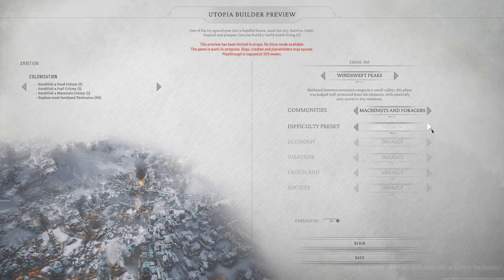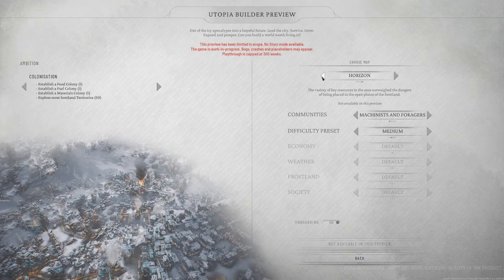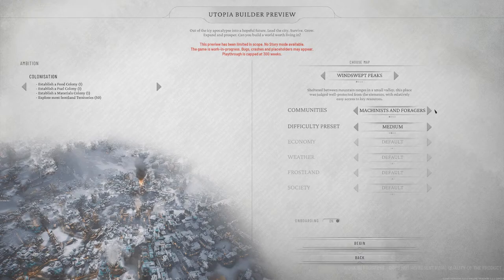'Windswept peaks — shelter between mountain ranges in a small valley, well protected from the elements with relatively easy access to key resources.' Difficulty presets — should I start on extreme? Is that too ambitious? I mean, it is a beta. Onboarding disabled, tutorials not supported. I'm gonna play each map. We'll start with machinists and forgers on medium difficulty, let's go.